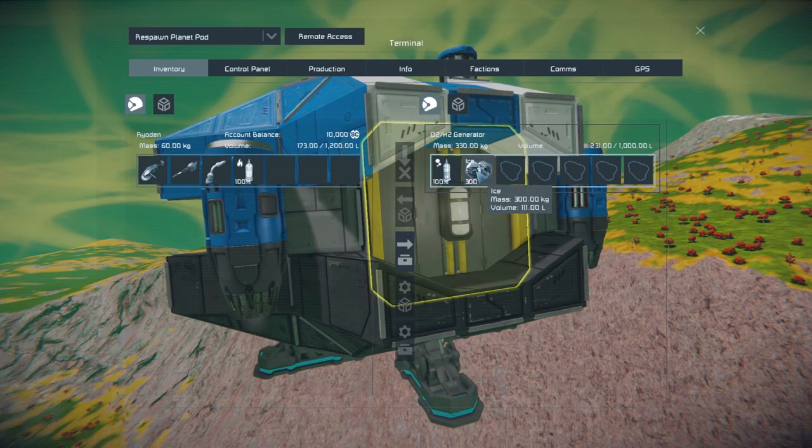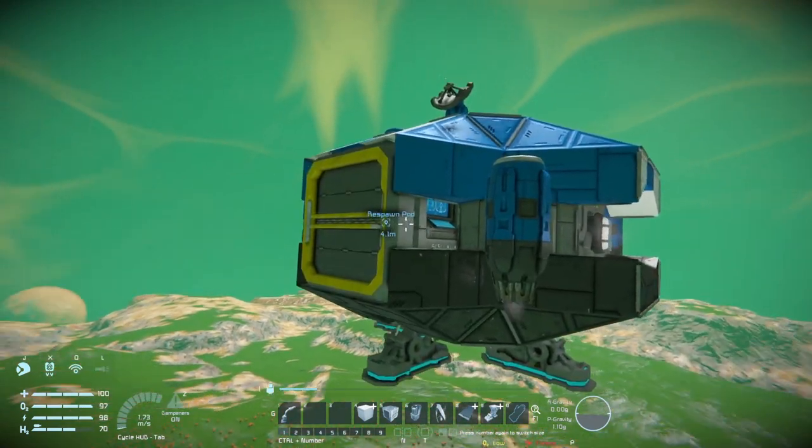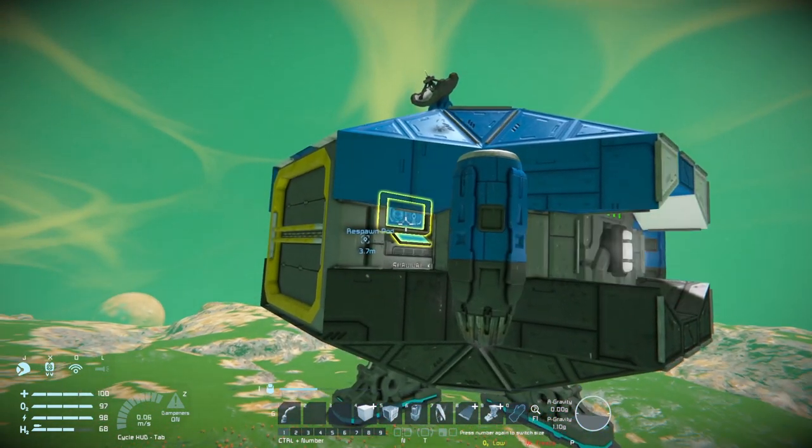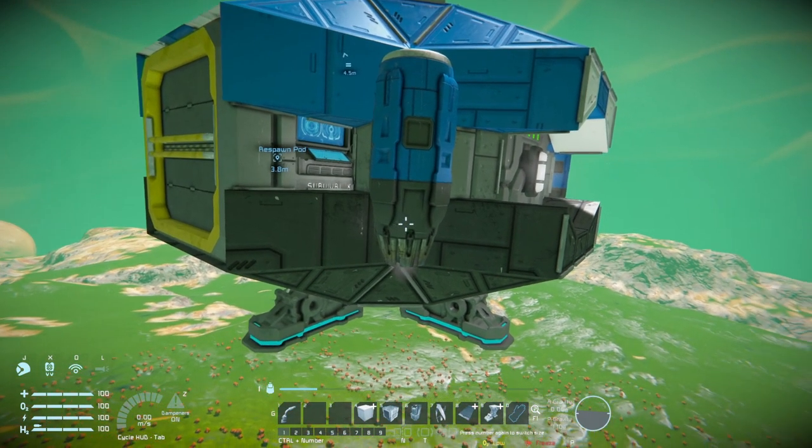First thing you want to do is grab your hydrogen bottle, because you're flying around up here and you're going to have trouble. Don't feel limited - to avoid the survival kit, you can recharge as much as you want.